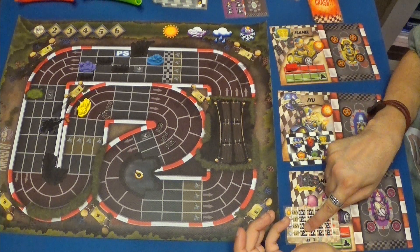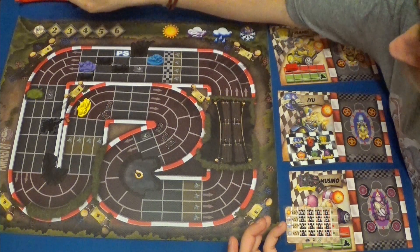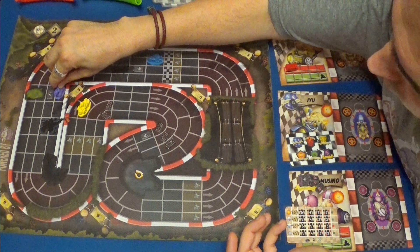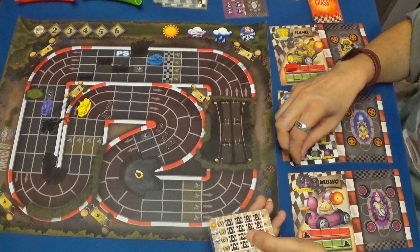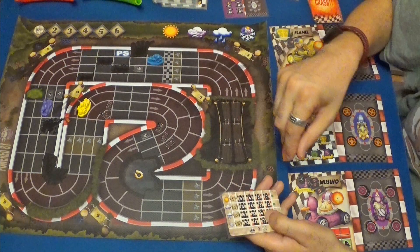Pues se va a hacer seis, con lo cual va a hacer seis perfectamente, que es la velocidad máxima de esta curva. Una, dos, tres, cuatro, cinco, seis. Y se pone aquí. Chinchetas. Con lo cual va a gastar una chincheta y la va a poner perfectamente aquí atrás, junta con la otra.